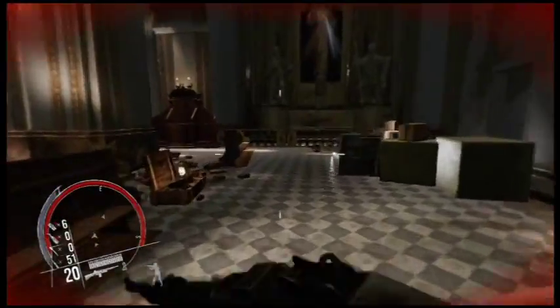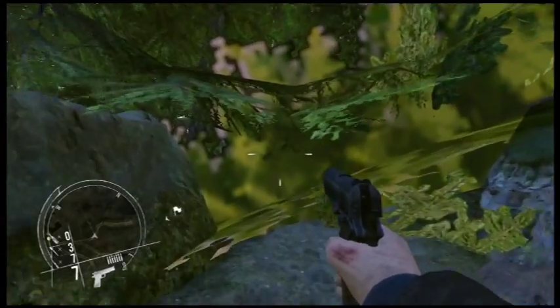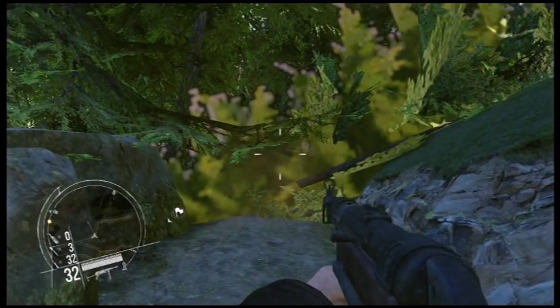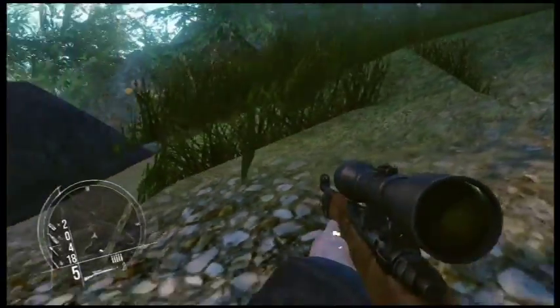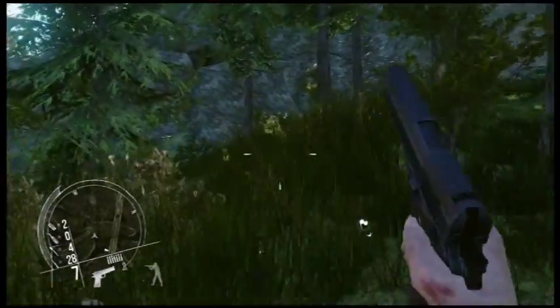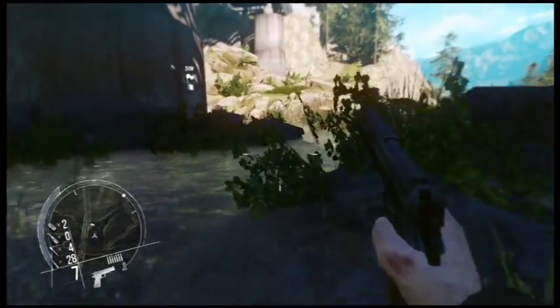And it doesn't even stop there. God only help you if you go somewhere that the dev team didn't think you would — the textures and environments will turn into whatever this is. Or what about this floating grass? This isn't even in a weird part of a stage you're not supposed to go to. This is following the main path headed directly to my objective, and the grass is just kind of floating over the ground. It's things like this that are so jarring and really break the game — things that even one-man indie games that you could buy for a dollar managed to get right.